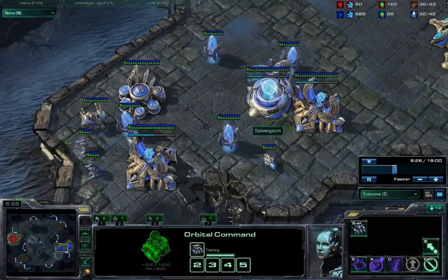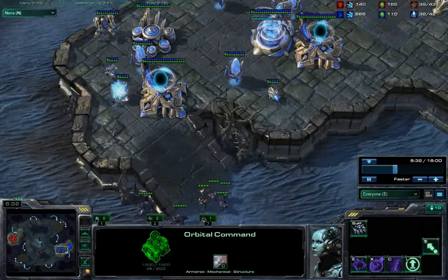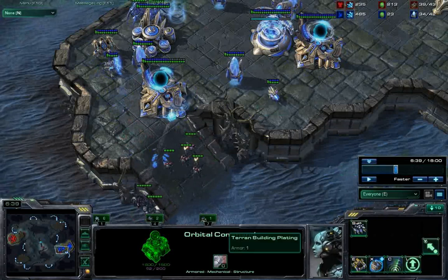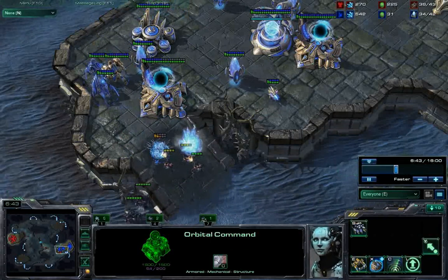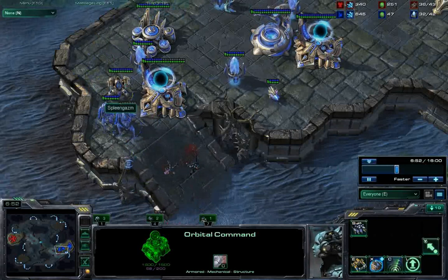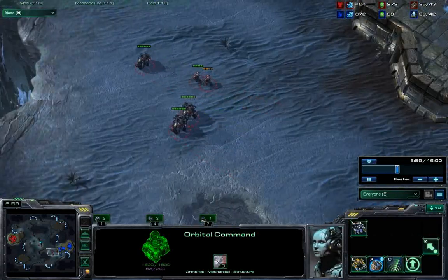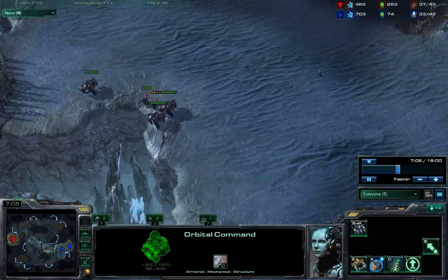This guy went for a two-gate robo build and already has his immortal out. One thing I want to point out: I had sent an SCV up the ramp. You never want to send your units up the ramp without the SCV first, because you don't want your reinforcements cut off by a sentry — that's just really bad. I realize he's got an immortal and two stalkers, so I'm not going to press the action because this isn't the actual push that's meant to kill him.